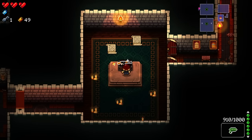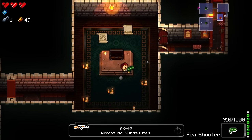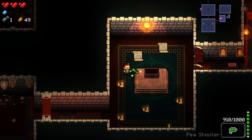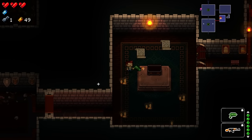I'm assuming a gun is in here. AK-47. AK-47 — accept no substitutes. Do I have like a meter that I'm using, or is it just slow time forever? How does this work?